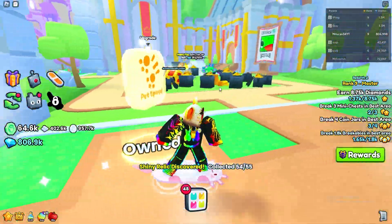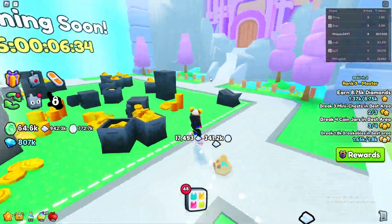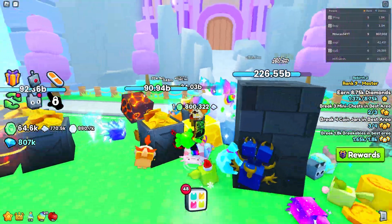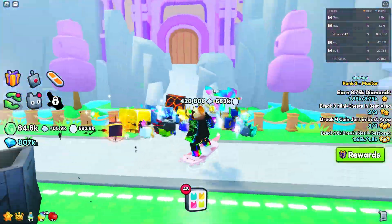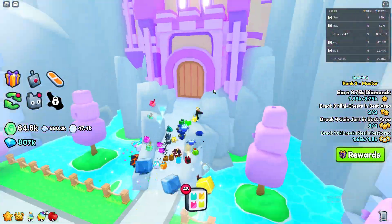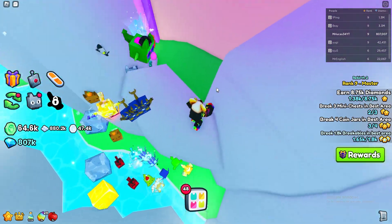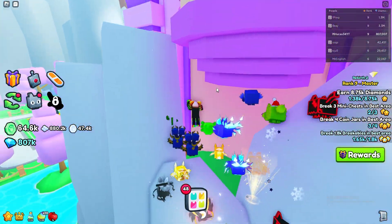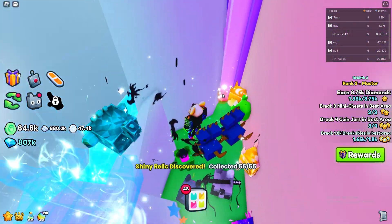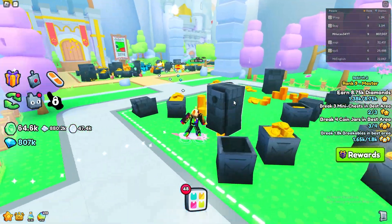You would think it might be in here but it's not — it's in the final area, and this one took me a very long time to find. What you do is go up here where the pink castle is, make this jump, jump that, jump that, and then you fall in the hole. And there it is — that's all five new relics!